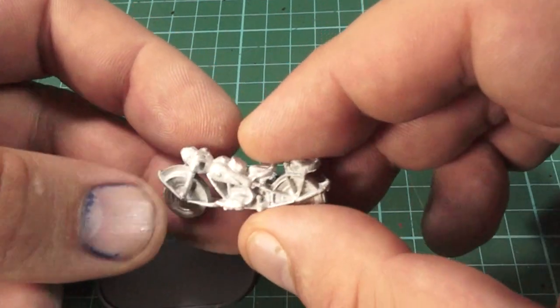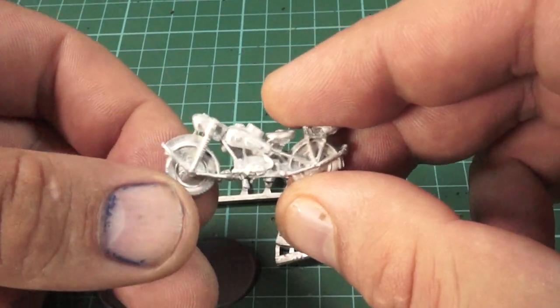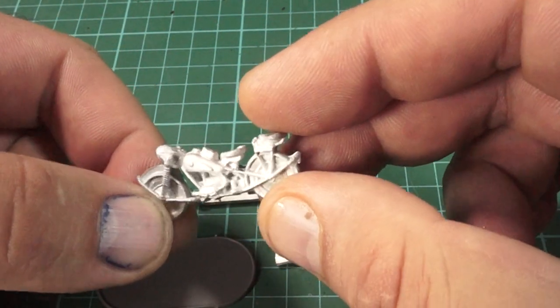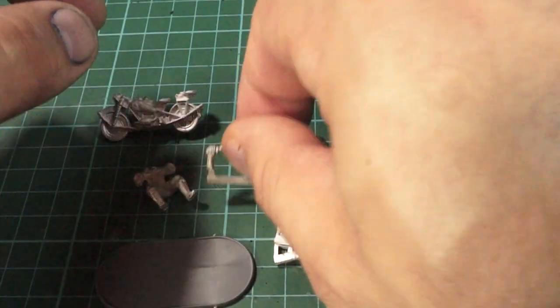Then we have our motorcycle — again, really detailed. I've come to expect this from Warlord; we tend to see a lot of really highly detailed pieces and a lot of beautiful little sculpted model pieces. Building this as a tool for casting must have been an absolute nightmare because there are so many tiny little bits in there, and it is so beautiful to see.